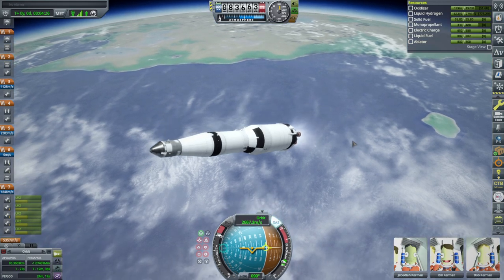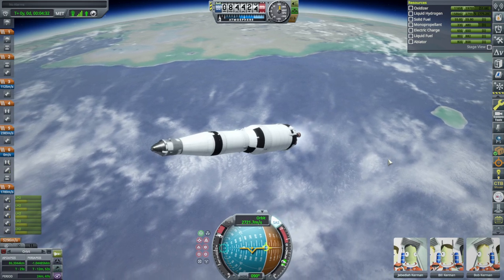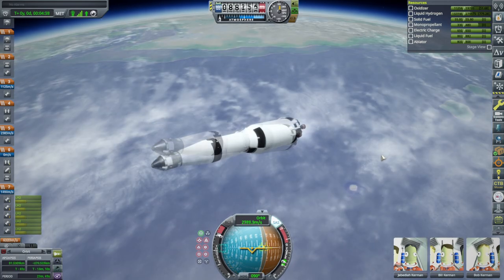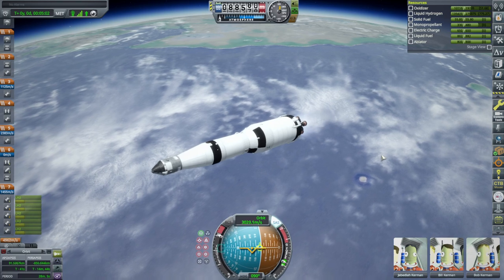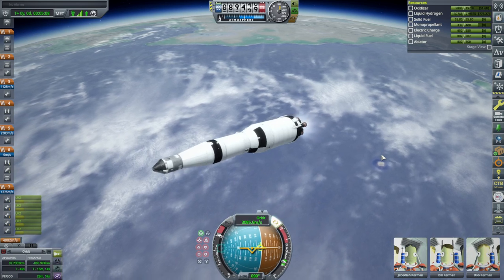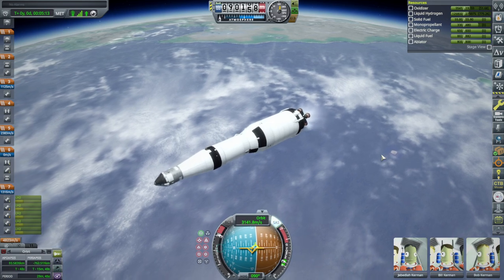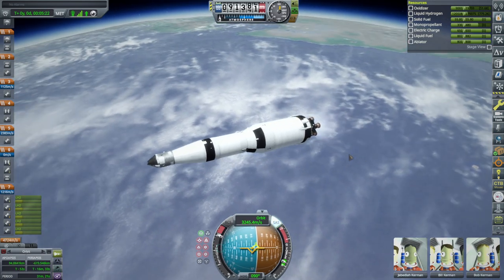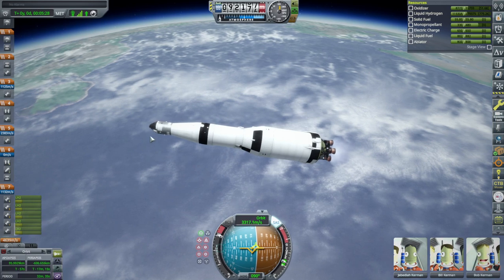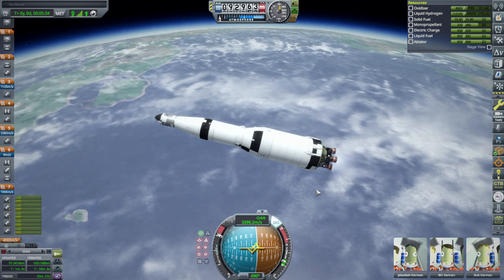I decided to turn the boil-off rate down to 10%. There's an option in the settings menu — it was at 50% and felt like a little bit too much boil-off. The boil-off rate in space is orders of magnitude less than what it is on the surface of Earth. I think we still have a little bit too much here on this stage, but the question is also how much Delta V the lander and service module are packing for the moon portion.